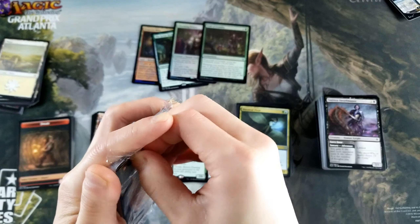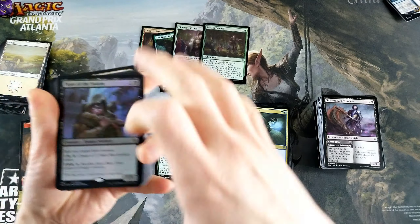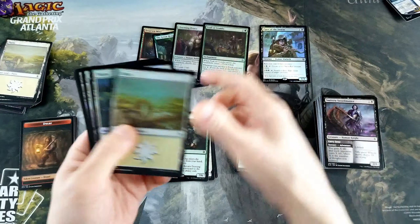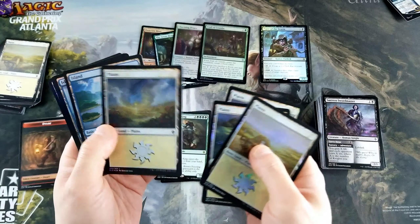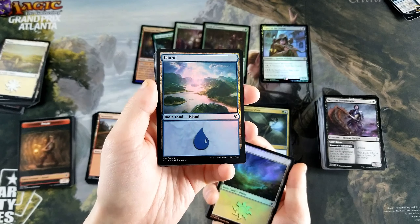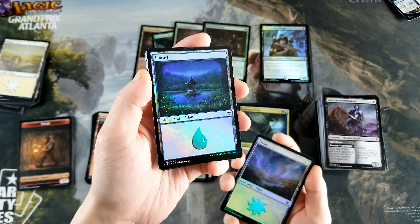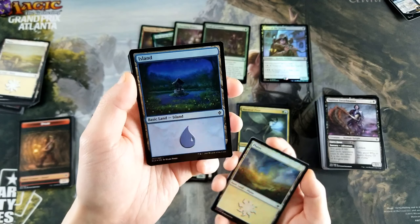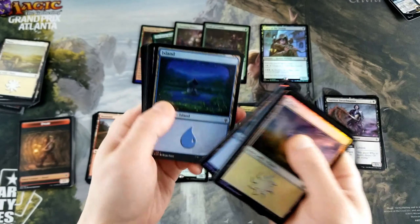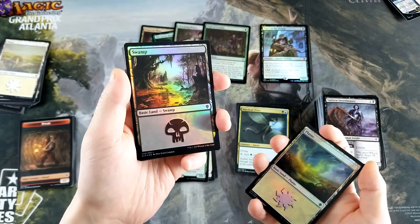In our other land pack, I believe these are all foil with the promo card — Piper of the Swarm, kind of cool. And then these lands in foil — look at that, it is just sick, it's so nice. That one is pretty sweet too, like the lightning bugs with the foil make it really pop. That's pretty good, and this swamp looks amazing.